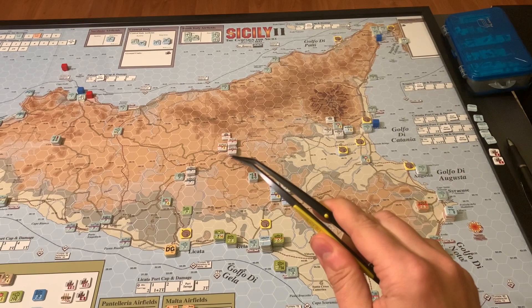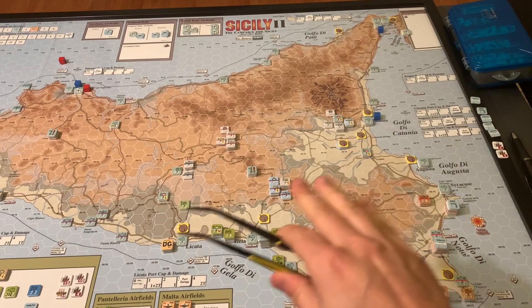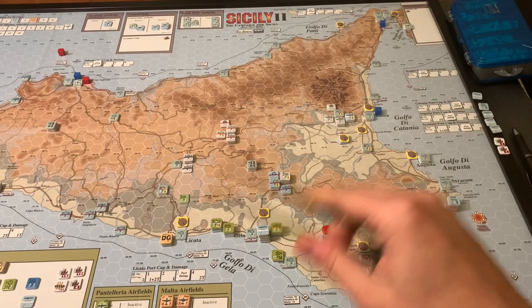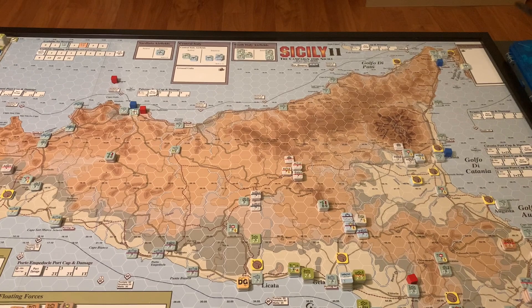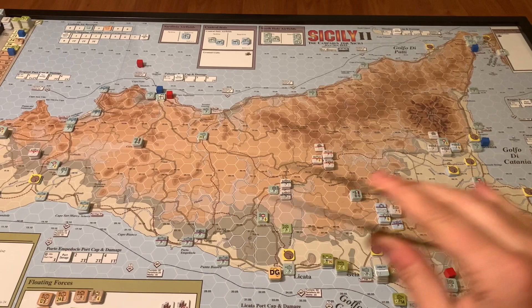The Axis also get points if they're able to get units across the ferries at Messina to mainland Italy — but they don't want to do that all at once, because that leaves the island open. They've got to strike a balance between holding the Allies back, scoring points from unit evacuations, and keeping the game going as long as possible, since the longer the game goes the more points the Germans score. It's a tightrope they need to walk.